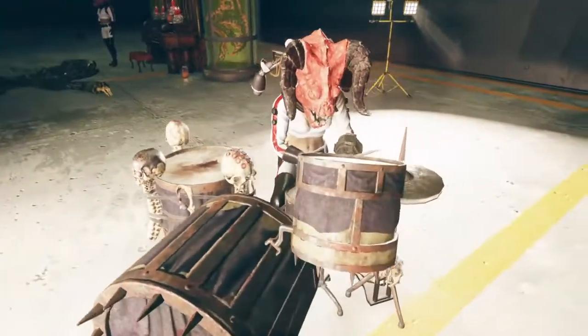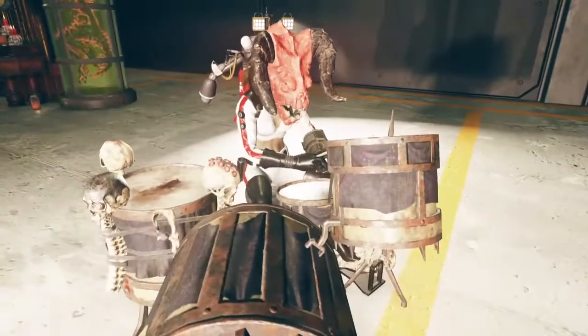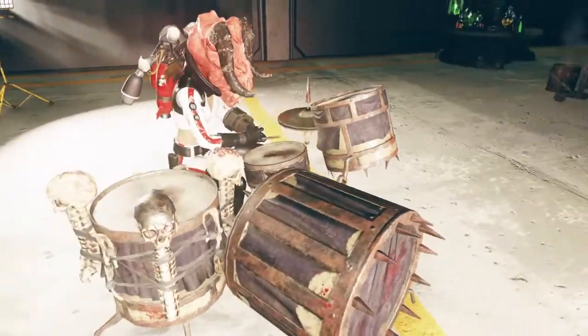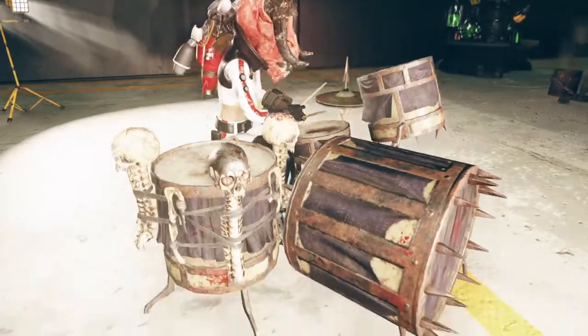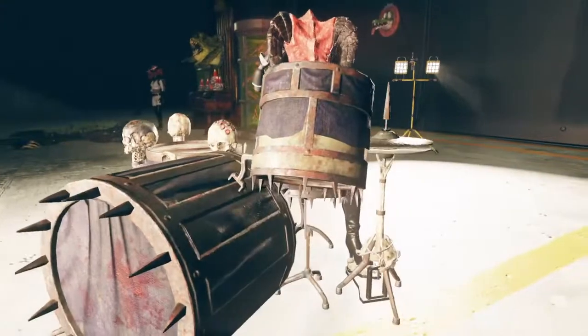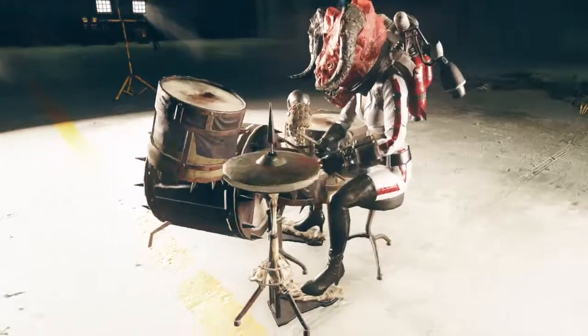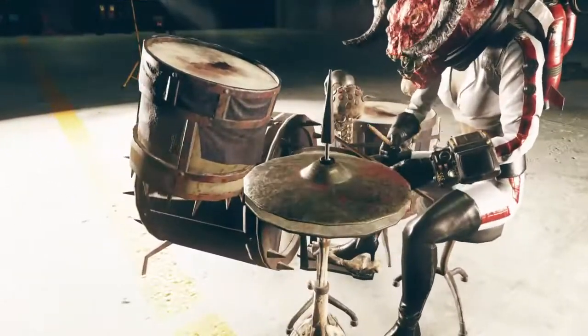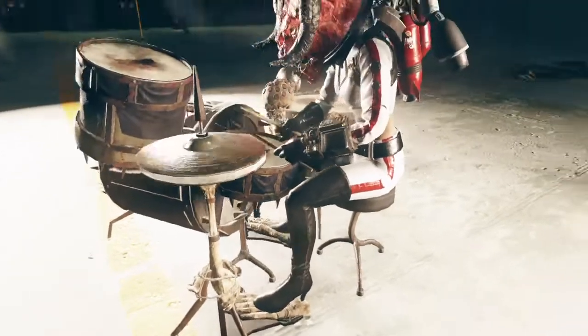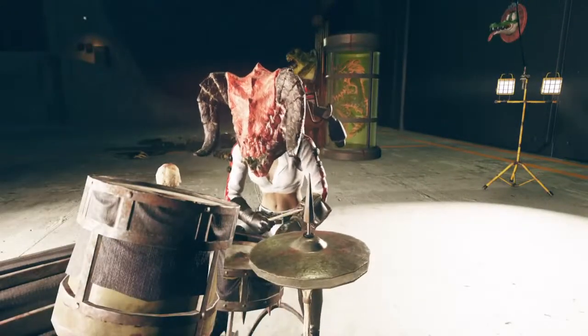So you definitely want to have at least one instrument in your shelter or camp. That is actually it for this video on where the Skalt skull drum set is located, how to build it, and the tour. If you found this video helpful and useful, don't forget to like, share, and subscribe. And if you know what the drum pieces are called, please throw them in the comments — I always hate not knowing what things are called, especially those metal clanging things. I think I got the pedal term correct, but anyway, that's it. Until next time, happy gaming!